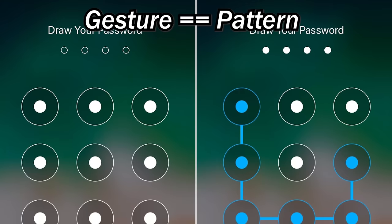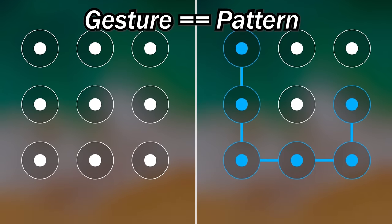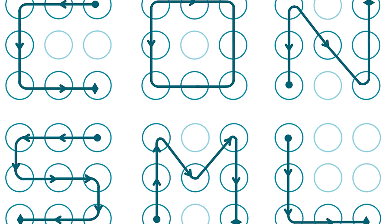Something I discovered recently is that you can set a gesture-based password for your Oculus Quest. Go to Settings, Device, and there's something called a password pattern. When you select it, you draw lines on a grid to create your gesture password, which you'll need to enter next time you log in. Very useful if you don't want anyone else using your headset or accessing content you'd prefer to keep private.